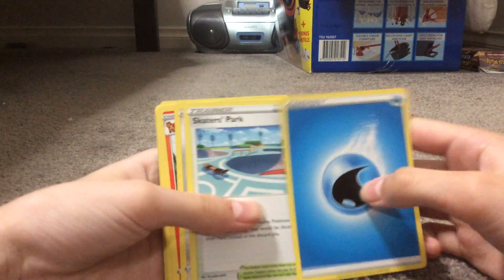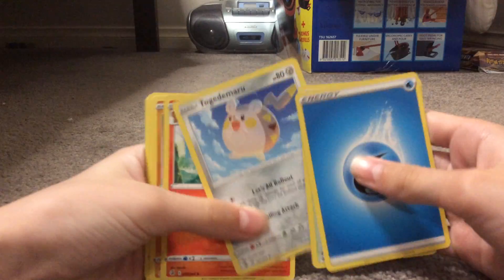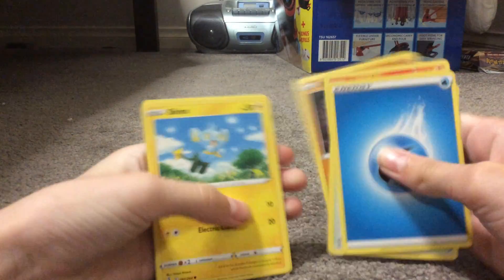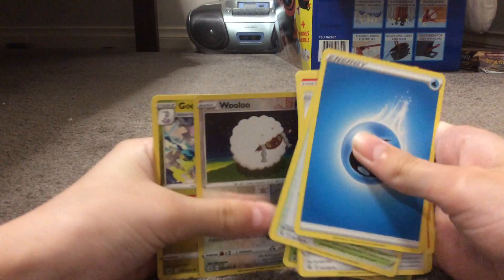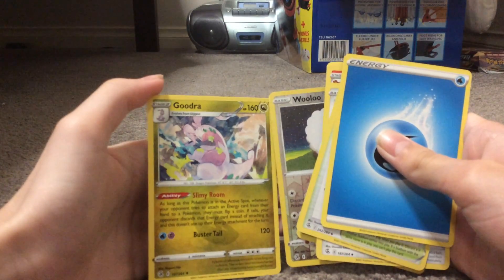I've already got myself a Water Energy, if anyone cares. Water. Let's go to the rare. Got a Ninetales, Joltik, Shinx, Bunnelby — oh, do you know what, I like this one. Got myself a good card. That's pretty much all I care about.